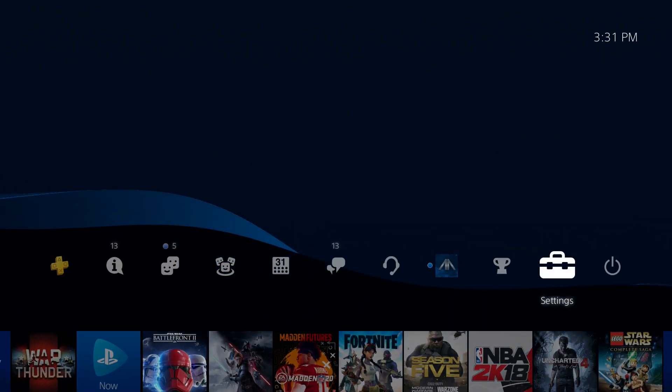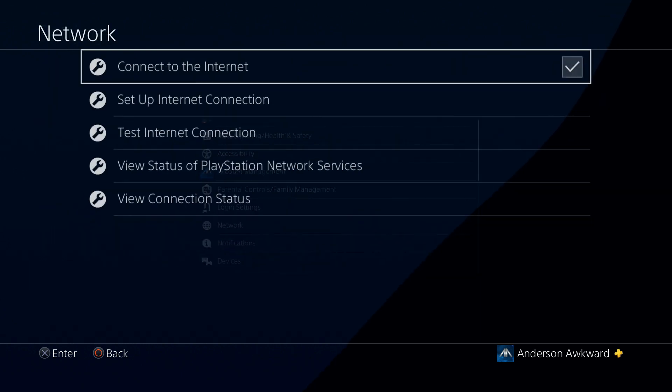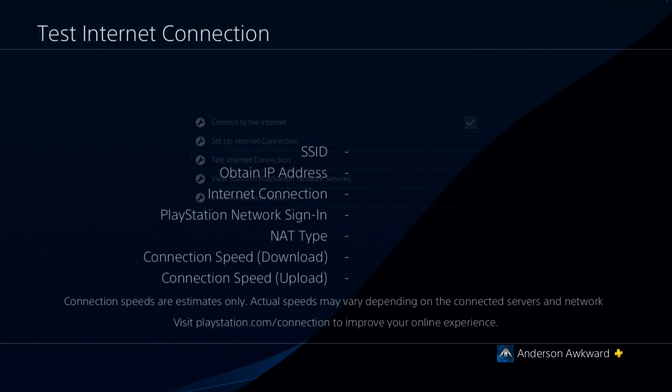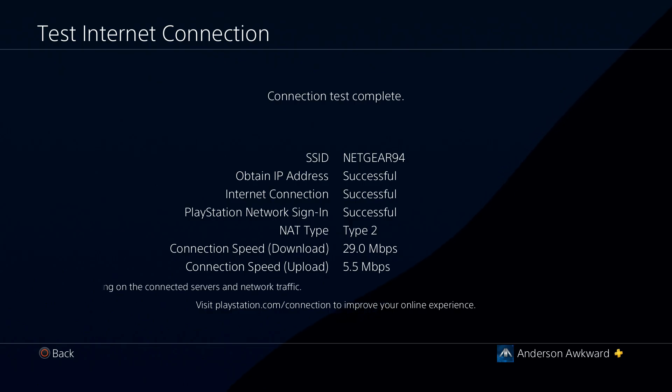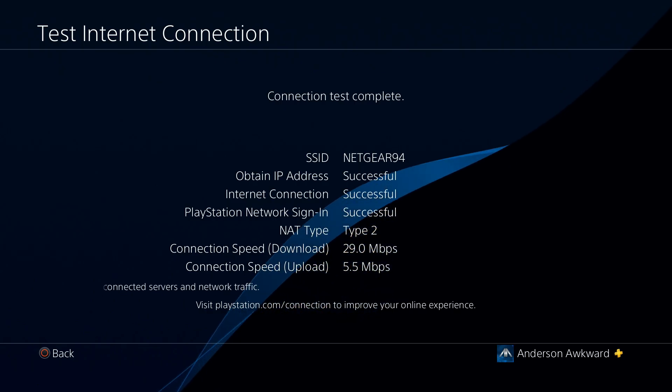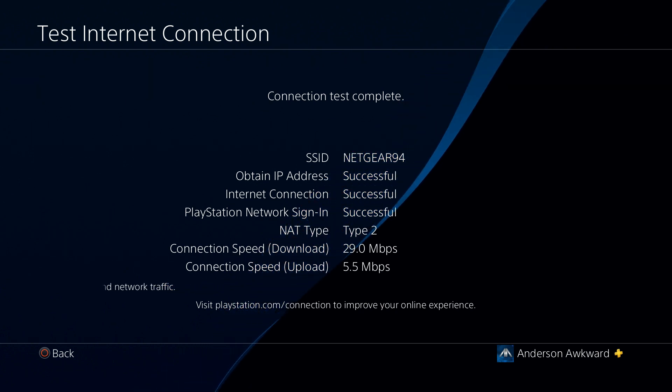So let's start by actually checking our internet connections. I'm going to head up here to Settings, down to Network, and then I'm going to test my connection. So I have a 29 megabit download and a 5.5 megabit upload, so definitely not bad at all, but it could be a lot better.